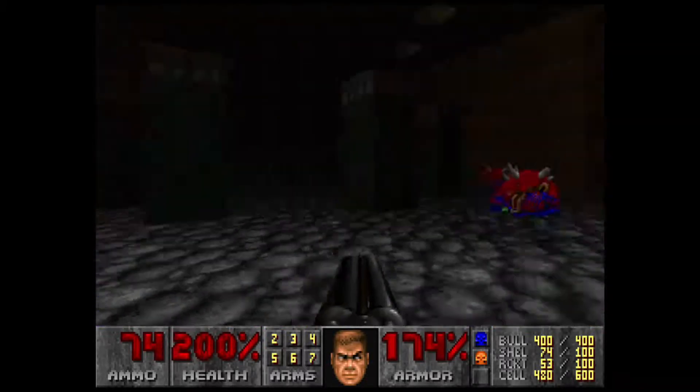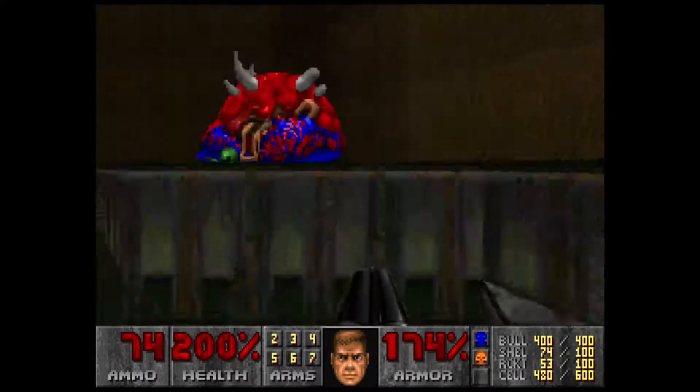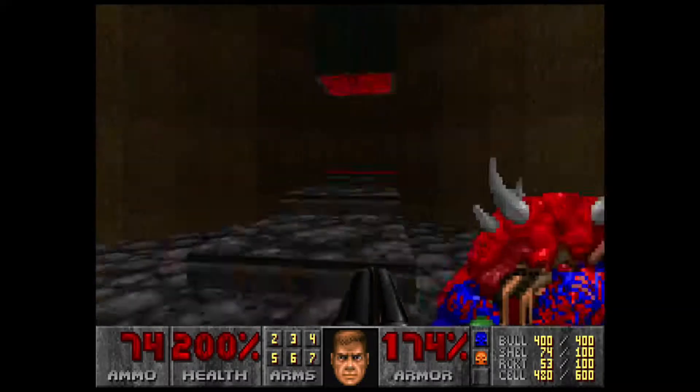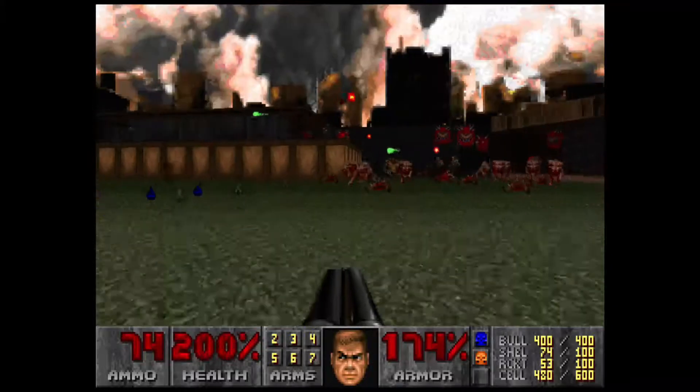Flipping this switch will raise stairs to that teleporter, which we will take now. This leads us back out to the same familiar area that we had all those demons at.